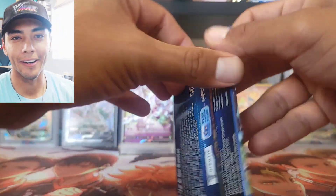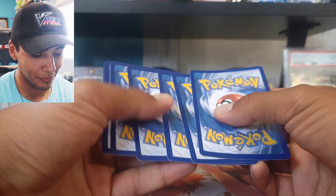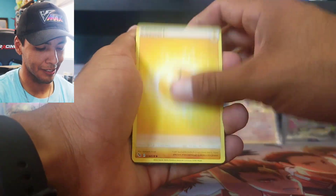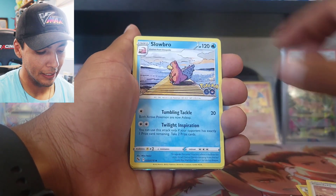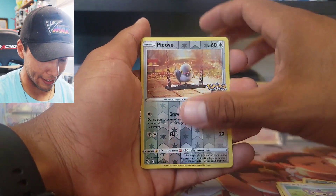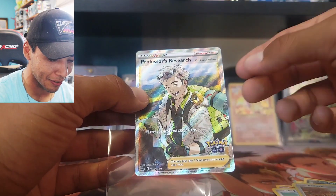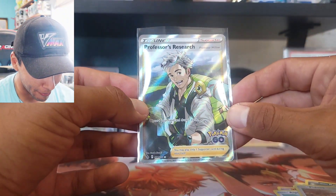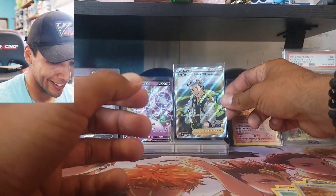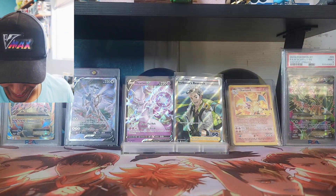Third pack — I'm trying to keep this video a little short, something you can finish the same day you're watching it. We get a B-Doof, Charmander, Apom, reverse holo P-Dub, and our rare is a full art trainer — Professor's Research: Professor Willow from Pokemon GO! Wow, okay, this is already looking good, guys. If you haven't hit that thumbs up, hit it right now!